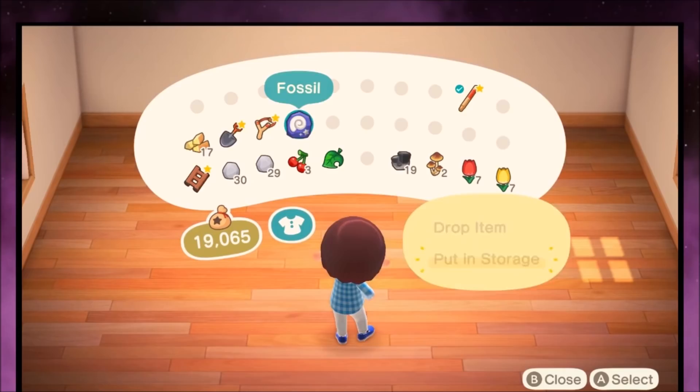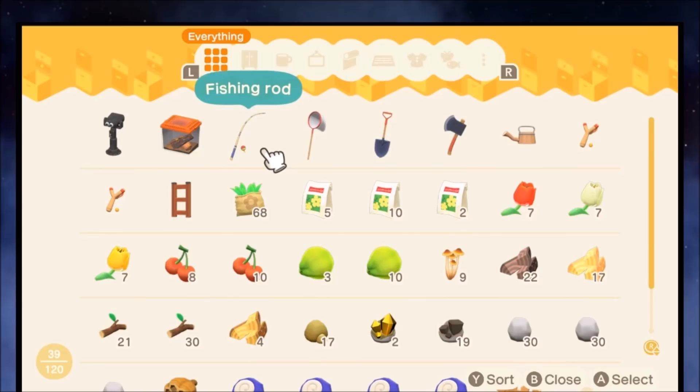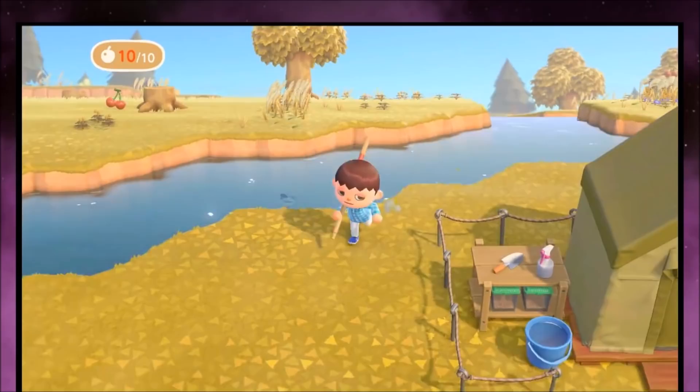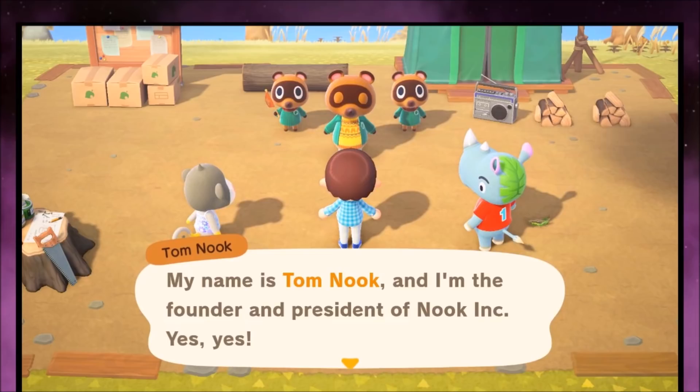This guide is going to show you the fastest ways to get the house, keyring, and advanced crafting recipes, as well as give you some general good advice. These are the most important things for the beginning of the game because the house gives you access to storage, the keyring gives you instant access to all of your tools, and recipes like the pole vault are needed to explore the island and even progress through the game.